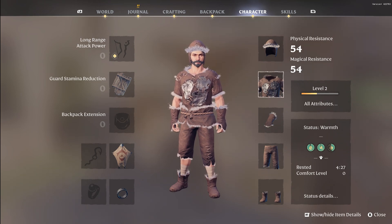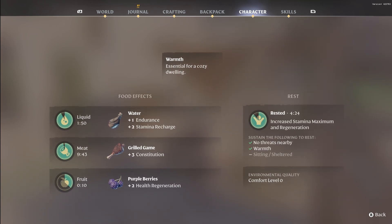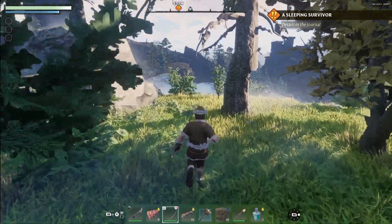Now the perks. Check your status tab in the character menu to see what effects different types of food have on you. You can also see if you are well rested, or if there are any negative effects such as being cold or poisoned, for example.